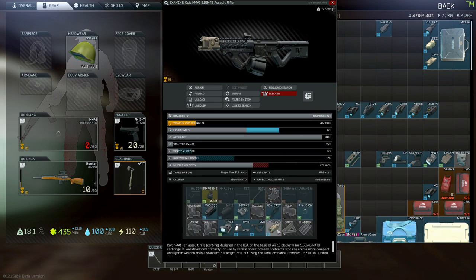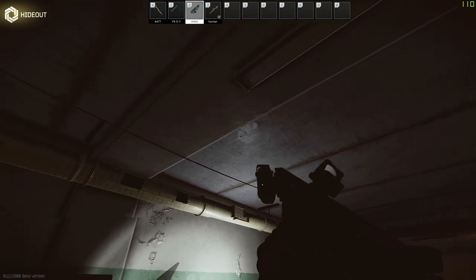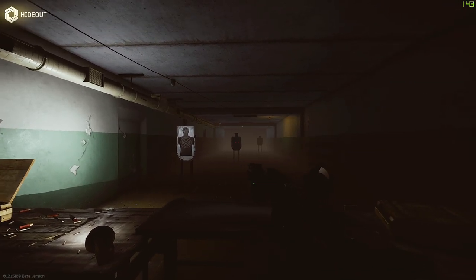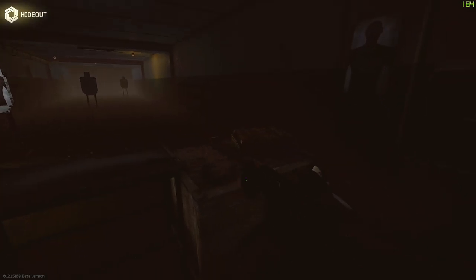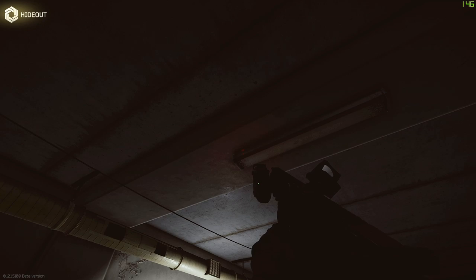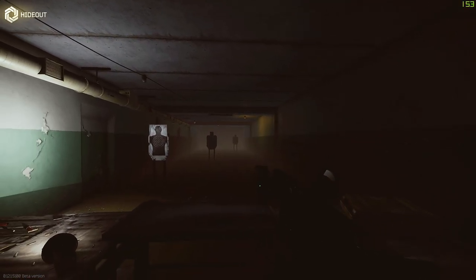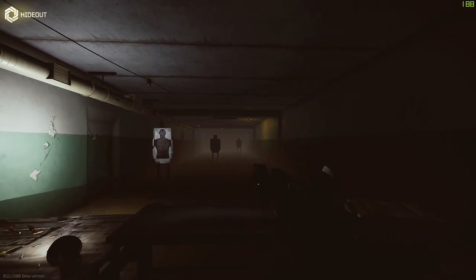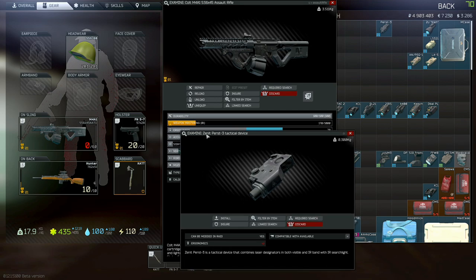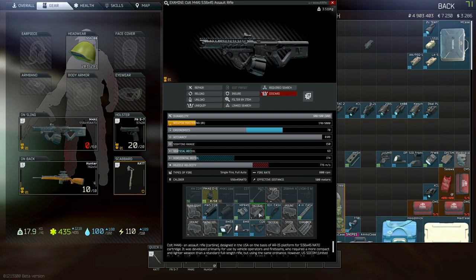Then we're switching over to the AN PEQ-15. This one has a red laser, then another red laser, then we have a low red light, and low red light with laser. I think it's the same thing where you have the red laser and then the second one is just a little bit weaker — very similar to the LA5.